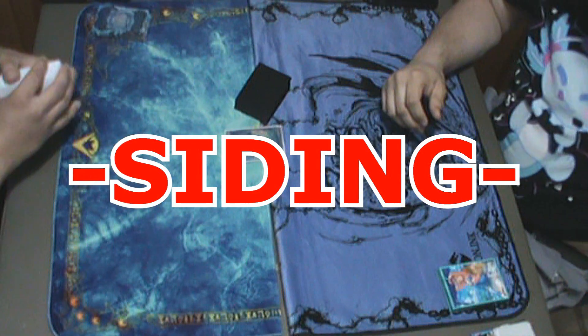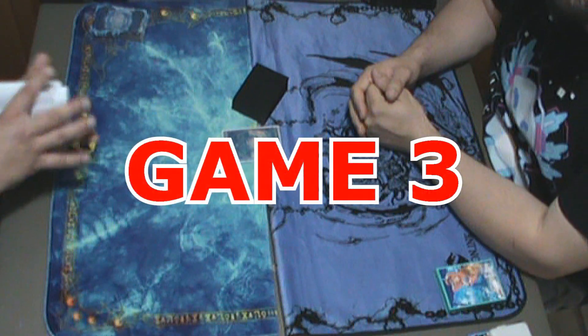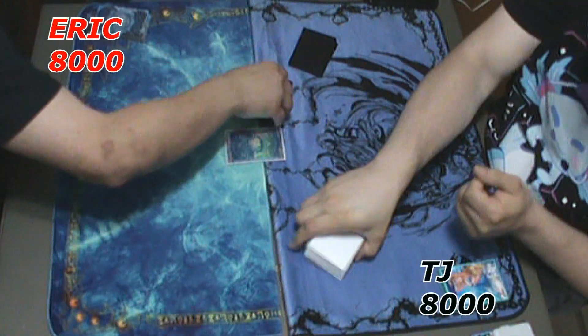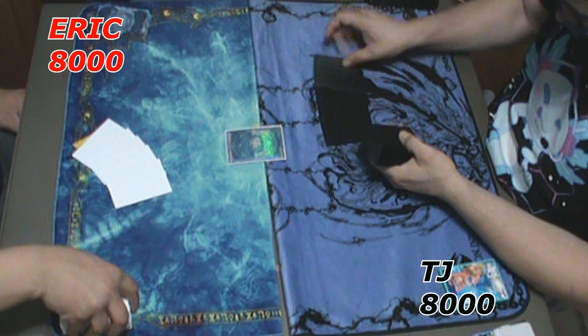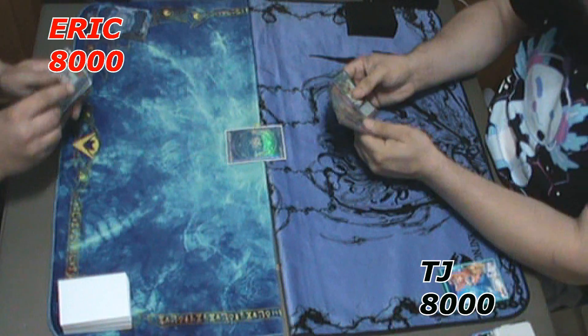We're shuffling it up, draw our opening hands, and I start the game off pretty strong. I go Minstrel, ditch Heavy Infantry. He had the Ash Blossom, but I was able to banish it before he could use it, which basically allows me to go uninterrupted.